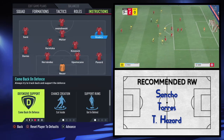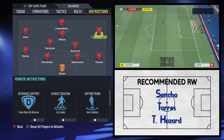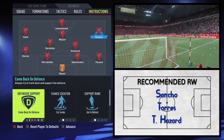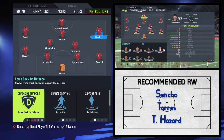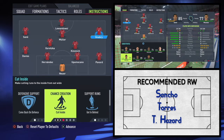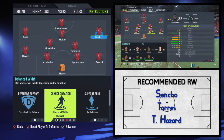Gnabry: get in behind and get into the box for cross are fairly self-explanatory. Come back on defence is more realistic for him — he does drop back a bit more and man-marks options out wide, and when the ball is forced out wide to a full back with a poor touch, he pushes forward onto it from that deeper position. Cut inside: I initially played him on stay wide, then balanced, and finally settled on cut inside.